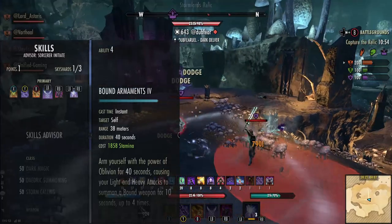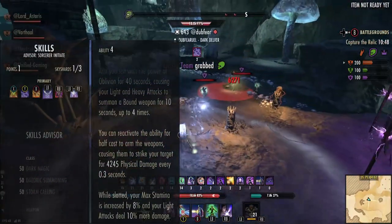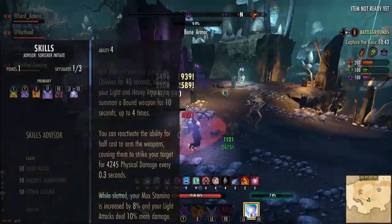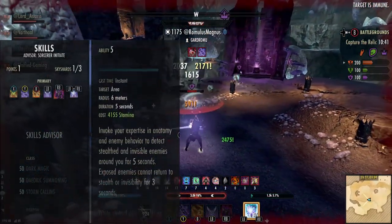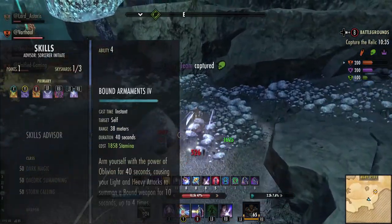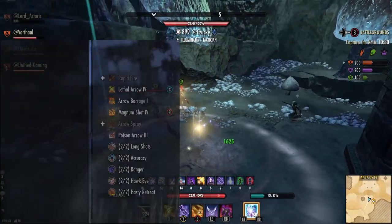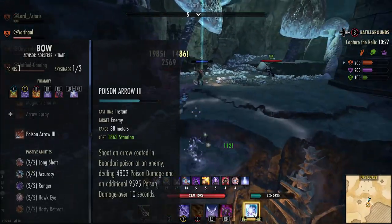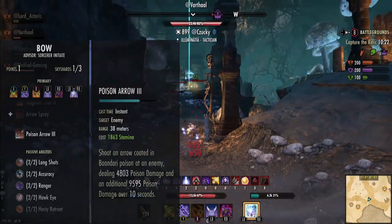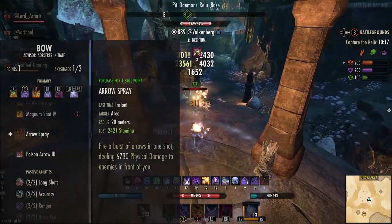On the front bar I also have Bound Armaments and Camo Hunter as flex spots. Bound Armaments gives you an extra burst skill and more stamina on this bar for more damage. Camo Hunter gives us crit chance, and when we hit from the flank we get Minor Berserk increasing our damage further. If you want to change Bound Armaments you can swap it to a skill of your choice — I've been testing things like Poison Arrow, and Arrow Spray or Acid Spray are quite decent as well.